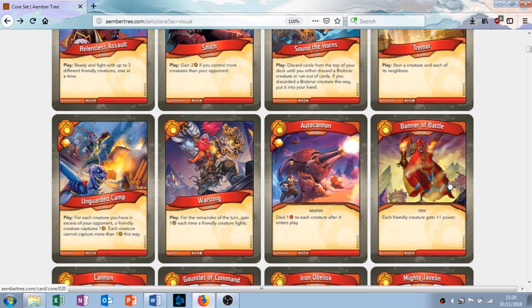Unguarded Camp is a play card with the ability: for each creature you have in excess of your opponent, a friendly creature captures one amber — each creature cannot capture more than one amber this way — and it gives you one amber when you play it. It's similar to Loot the Bodies. It could get you three or four amber, or it could only get you one. It might not get you any apart from the one when you play it, and it's an uncommon. I don't like this card that much; I do like the art though.